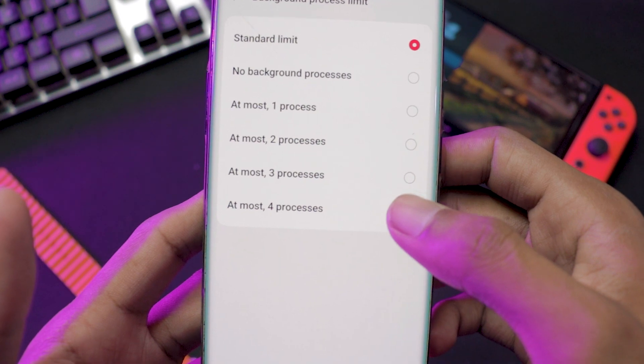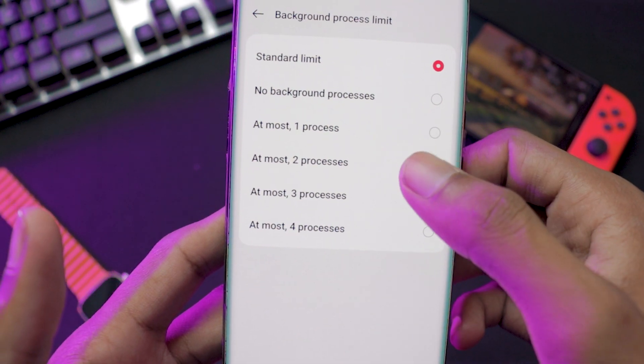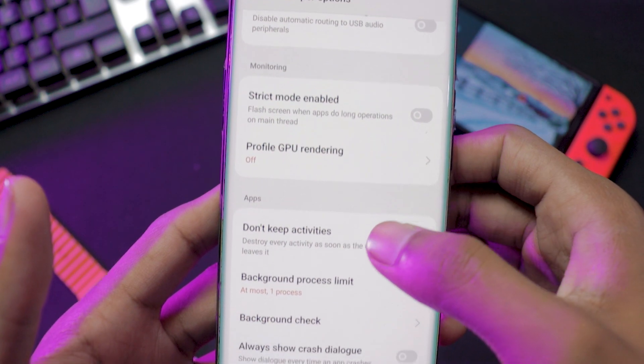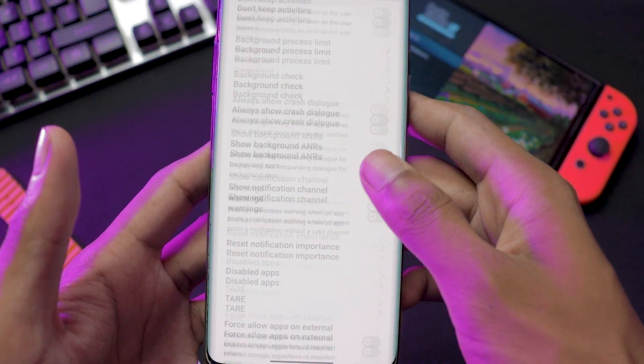My Background Process Limit is currently set to the standard limit, but I recommend going with the third option, which is 'At most one process.' Choose this setting — it will limit the background processes on your phone.